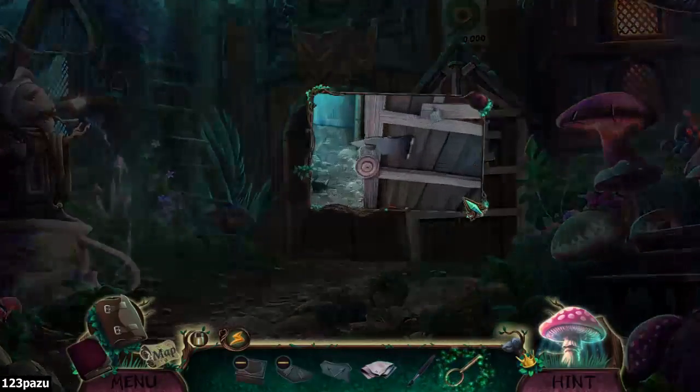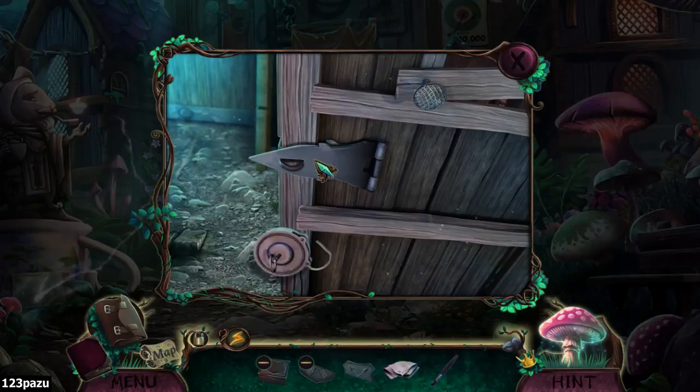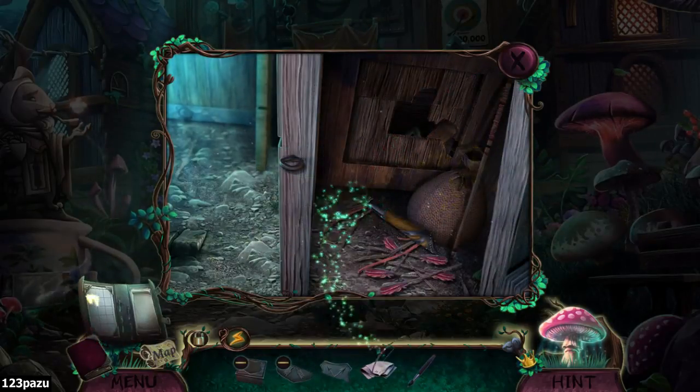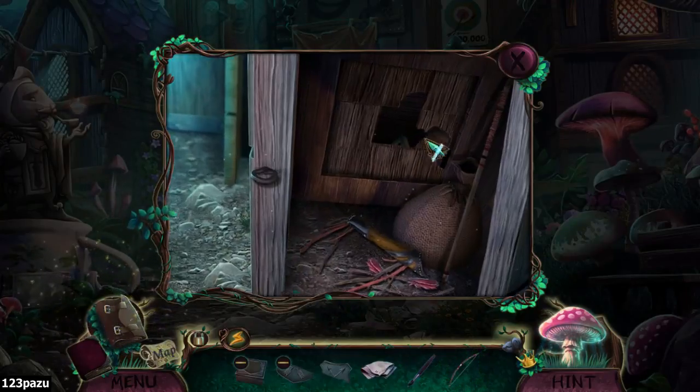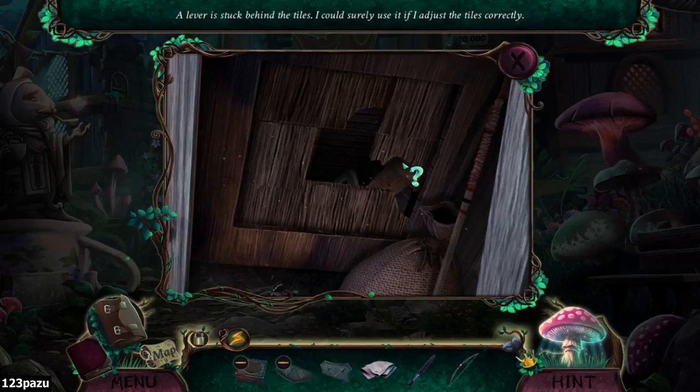So honey, how many symbols do we need this time — do we know? A lever is stuck behind the tiles; I could surely use it if I adjust the tiles correctly. We have a sliding puzzle here.